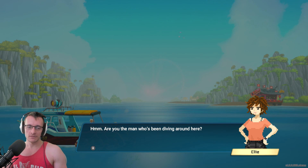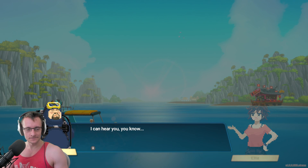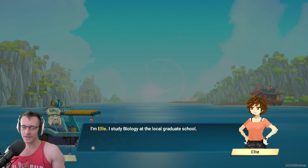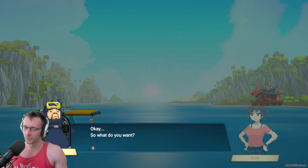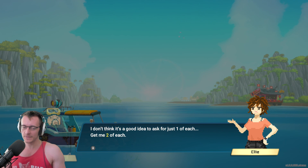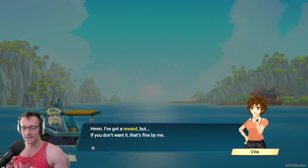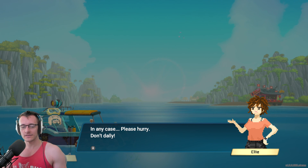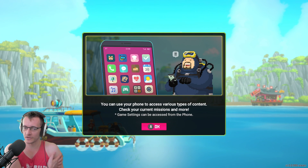Ellie's calling. Are you the man who's been diving around here? Yeah, I think so. I was expecting a more professional-looking guy. I can hear you, you know. Can you do something for me? Shouldn't you tell me who you are first? I'm Ellie — I'm studying biology at the local graduate school. I've come out to investigate reports of anomalies in the area. What do you want? I'd like to study the ecology of this blue hole. Give me some agar and red starfish — two of each. Your tone makes me want to refuse. I've got a reward, but if you don't want to, that's fine by me. A reward? Well, I wasn't refusing. You could ask more nicely. Alright, smartphone — you can use this phone to access various types of content, check your current missions and more.